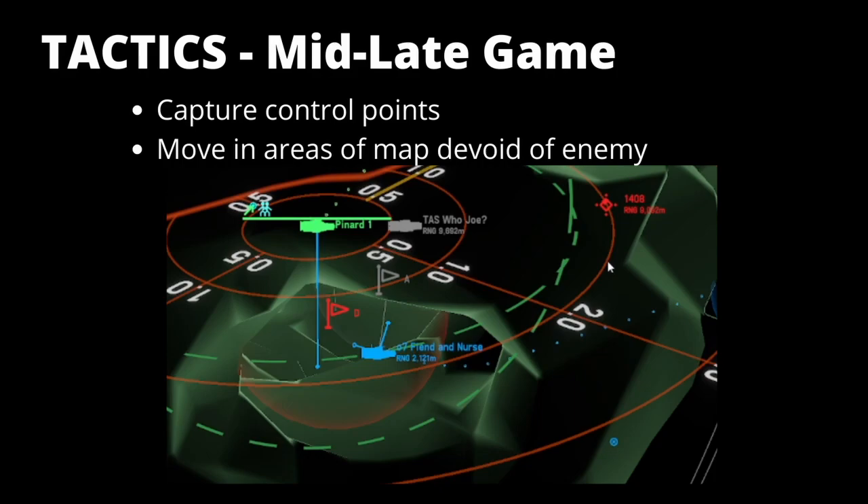In the mid to late game, the Spyglass Corvette becomes a bit redundant in its main purpose of providing spotting or search capability through the Spyglass radar. The reason is that most of the fleets are now in combat — you've started to get a couple of frontline radars up the front, so they're able to take over some of that closer proximity search capability for enemy ships whilst also providing locks for the rest of the fleet. The Spyglass Corvette can actually move into a secondary role: a point capture role if you're playing control point. This is obviously assuming the ship is still alive.